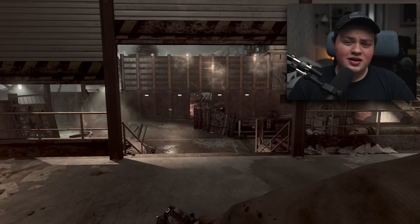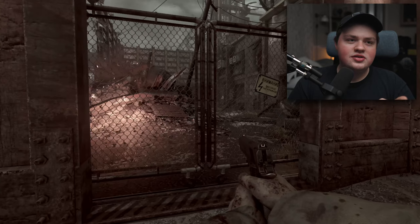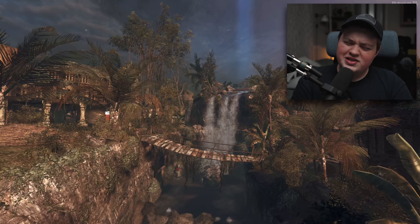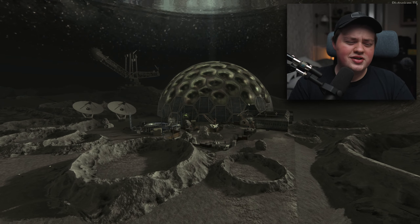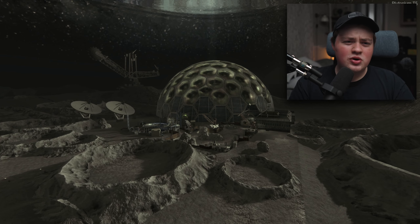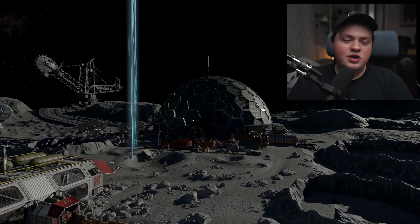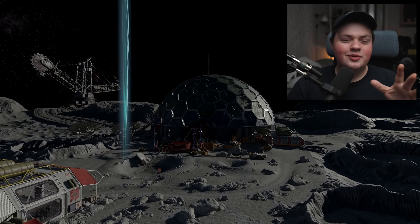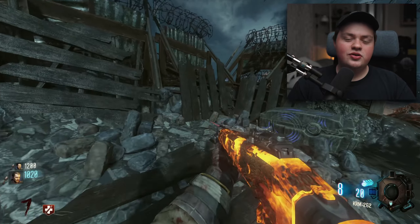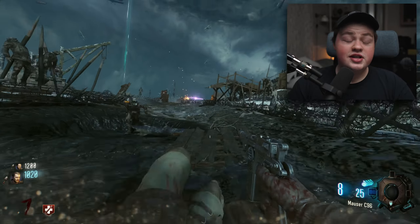The final three in this pack — Shangri-La, Moon, and Origins — did benefit from these remasters. Shangri-La looks absolutely gorgeous, and Moon originally was a really dark, desolate, and muted map that wasn't very visually appealing. What they did in the remaster looks so much better — this is one instance where I think Zombies Chronicles nailed it. The original looked like crap. Origins was essentially the same look as BO2, except it looked ridiculously better.